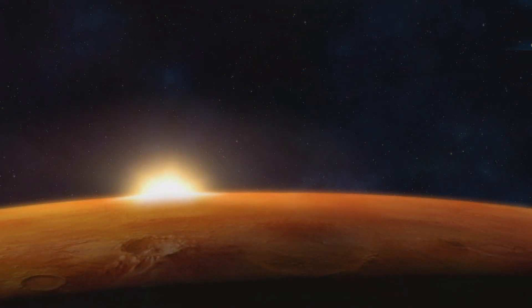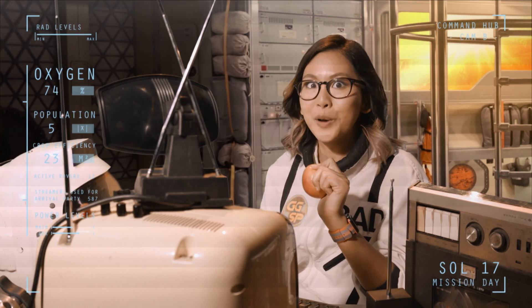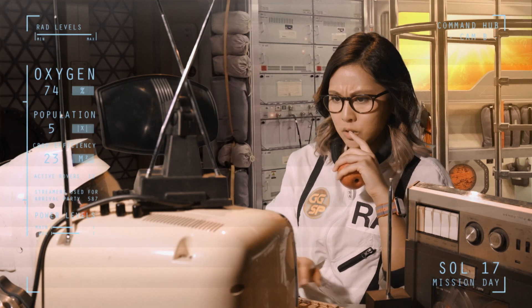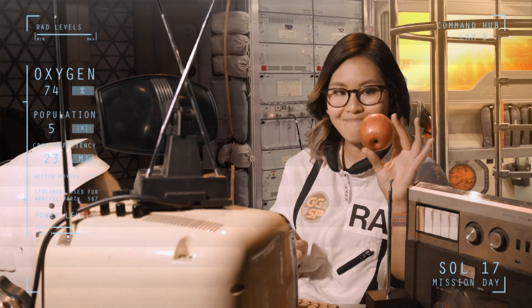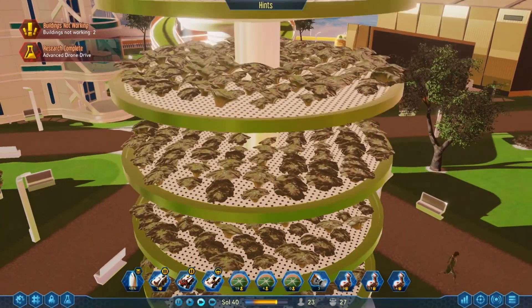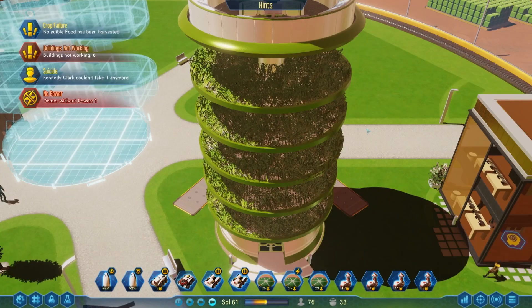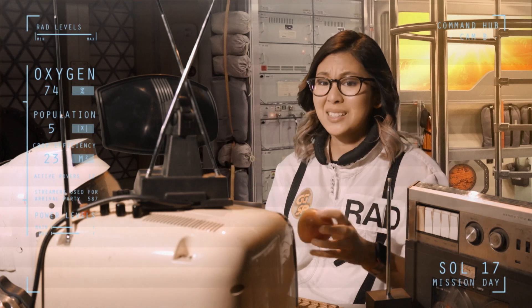SOL 17. Exciting times, space fans. The first humans are arriving to live in the home I've built for them. They sent the colonists here with only 10 souls' worth of food. To keep people alive and thriving, I need to grow more food on a planet where nothing grows. Luckily, I've got a botanist — plant scientists, so there's no one better to be growing our food. In fact, there's a production bonus when people with specialized skills work in their specific fields. And we're going to need to be as productive as possible because resources are starting to get a little scarce.